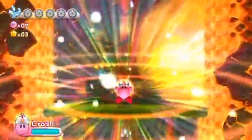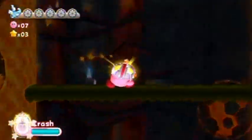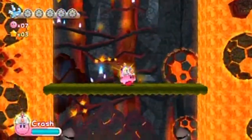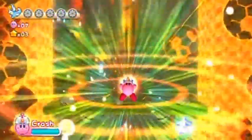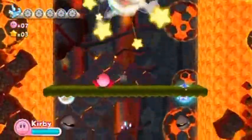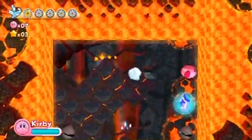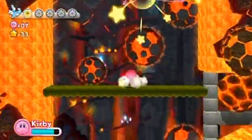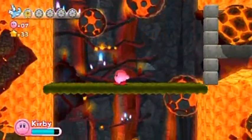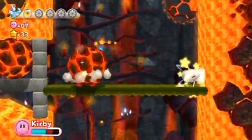I'd like to show off the crash power while it's here. It basically kills all enemies on the screen — it's a broken power, but it's only used once so it's not really that broken. It's mainly used to get this thing right here, unless you want to try and thread the needle between these critters. Why can't I get that star? Why was it so hard to get?